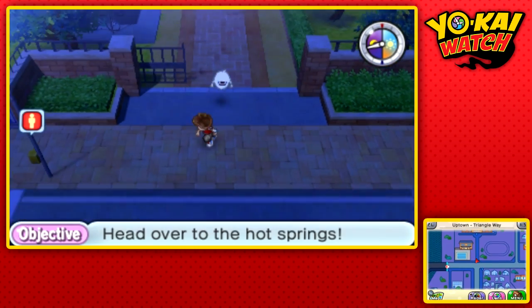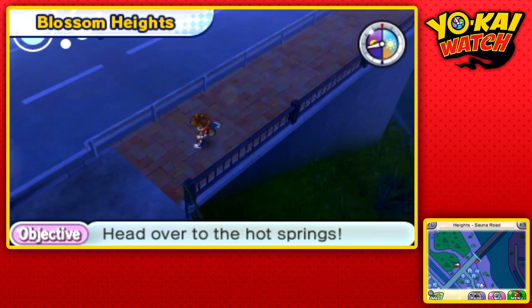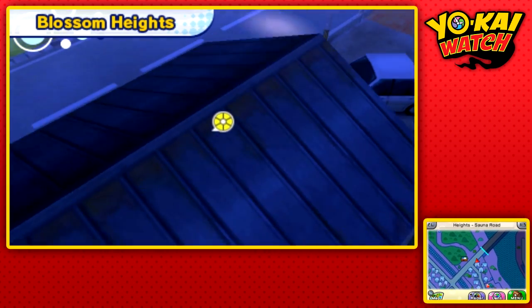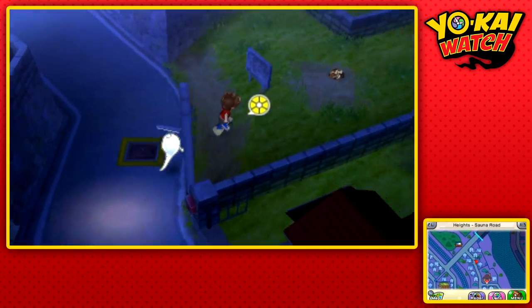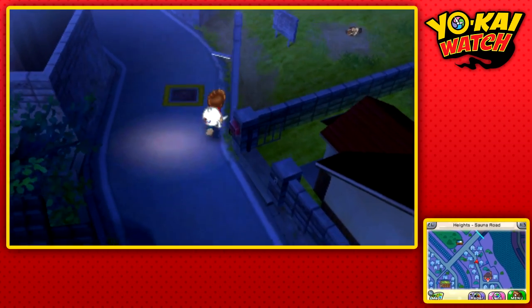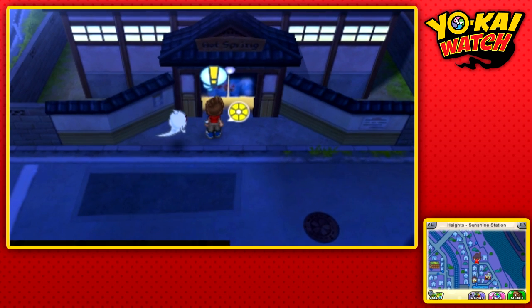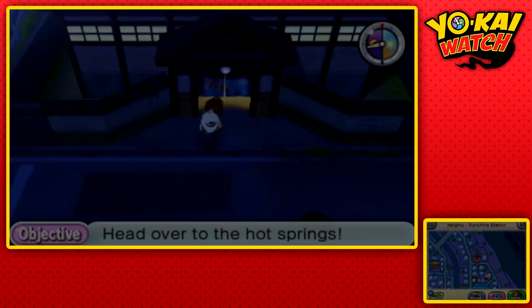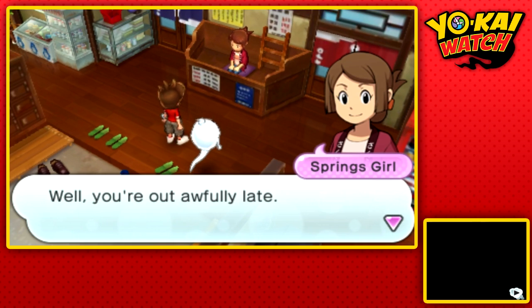Me and Nate are less than thrilled about this quest, but hey — what do you got to do? Onis are kind of scary, especially giant red ones with a club the size of a truck. I think I'll avoid him for a while. Maybe we'll take him on when we get stronger. The hot spring is right over here — the watch guy could have literally walked over here, but he just doesn't want to leave his house at night.